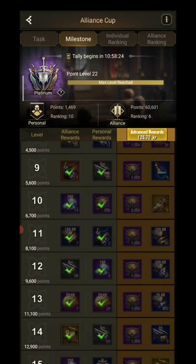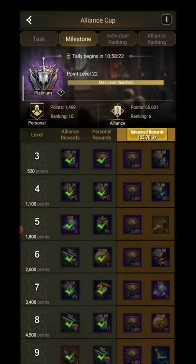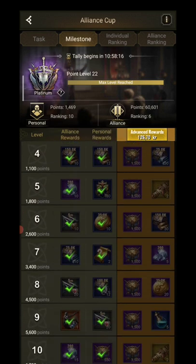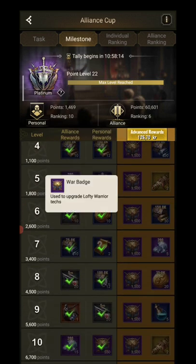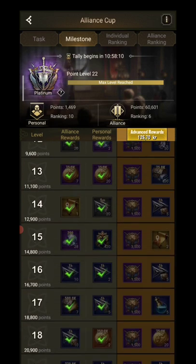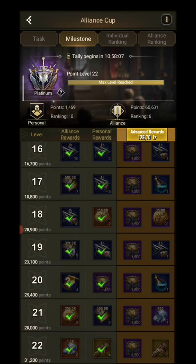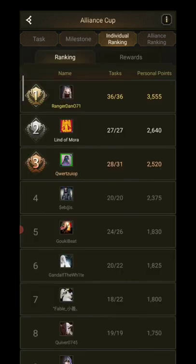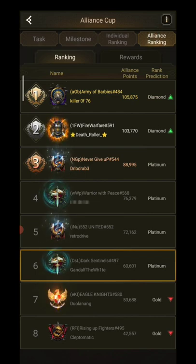If you buy advanced rewards you get some more from it — a 7-day legion skin, more war badges, more tickets. Mainly more war badges I would think. Then you get an individual ranking and Alliance ranking.